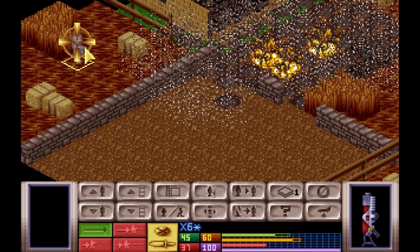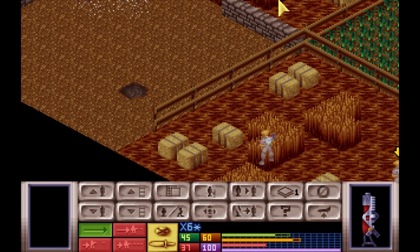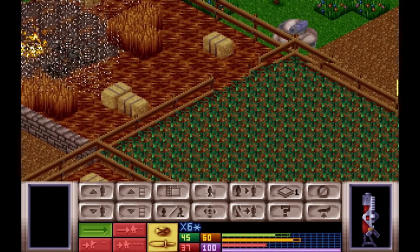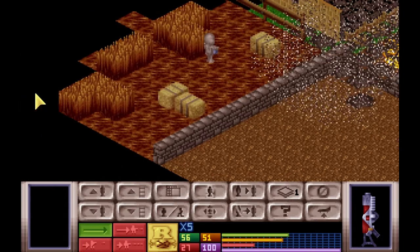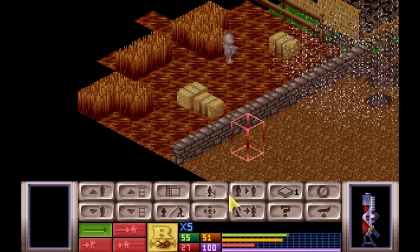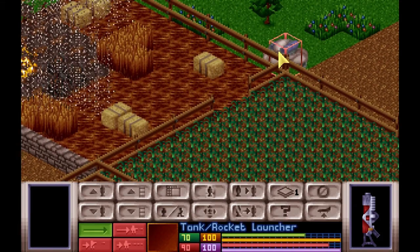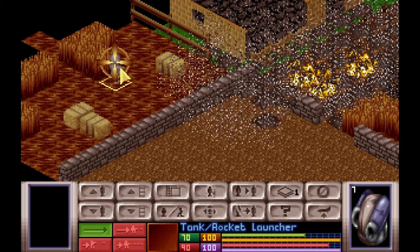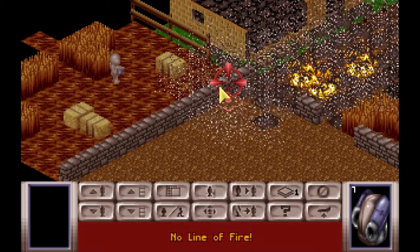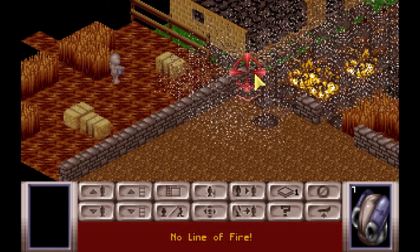One fence, two fences might cause a problem. One fence doesn't always — but that is causing a problem. What we could do is move over to here. We can see about this guy; he might have cover because he's standing right next to the fence. Can the tank have a shot?